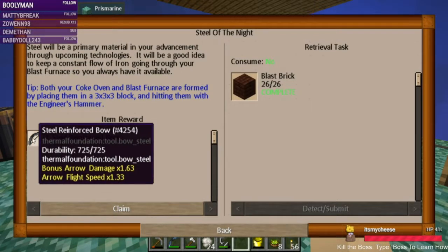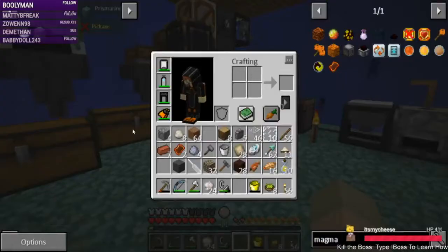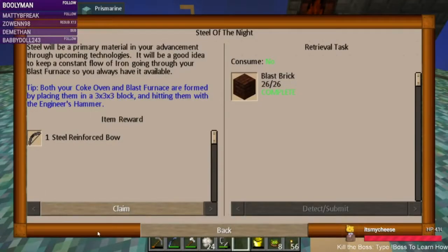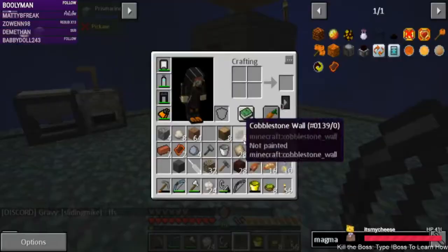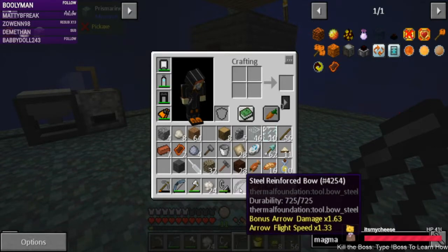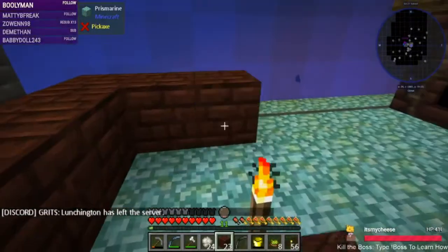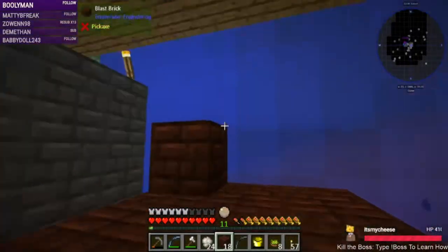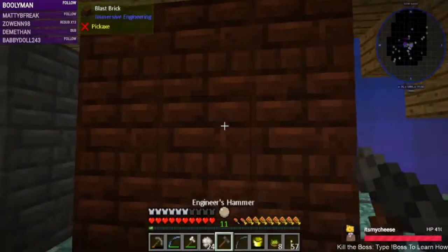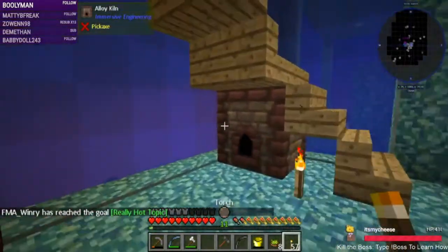Steel reinforced bow! Compared to this one, it doesn't even have anything listed. Do we have space in inventory to take it? Very awesome — double the durability. Okay, so let's make ourselves a blast oven, or blast furnace. I think this is solid too. Now we'll be able to make steel. We should pop the torch up there.